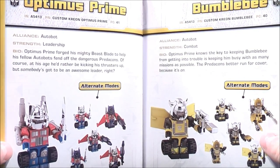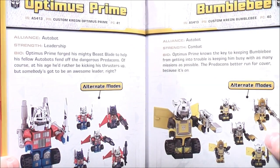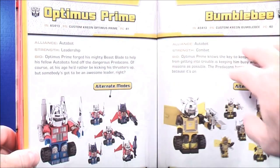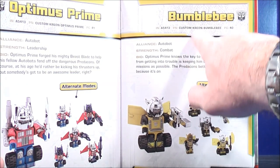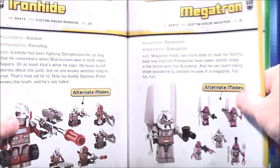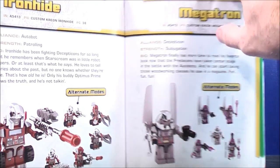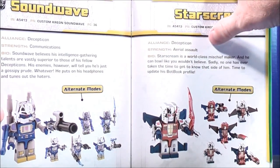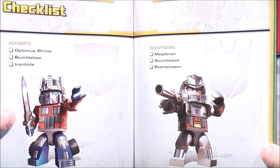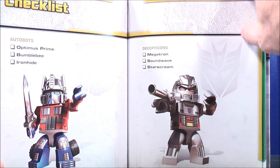Sorry if I'm rushing through it — I'm trying to read it and go fast, so if I tend to stutter, just bear with me. Here's a Custom Kre-O Optimus Prime, and then I'm presuming these are all Custom Kre-O: Bumblebee, Custom Ironhide, Custom Megatron, Custom Soundwave, and Custom Starscream. Pages 74 and 75 give you the checklist for the Autobots and Decepticons.